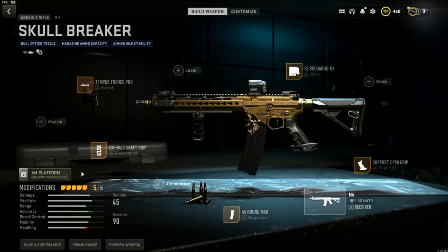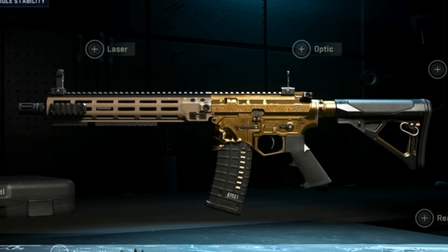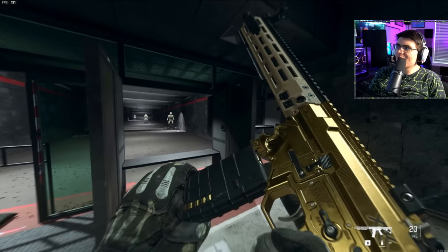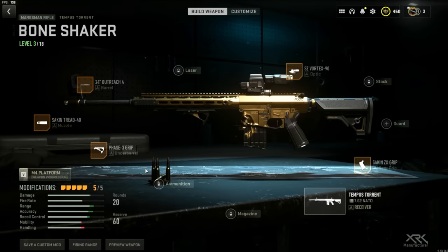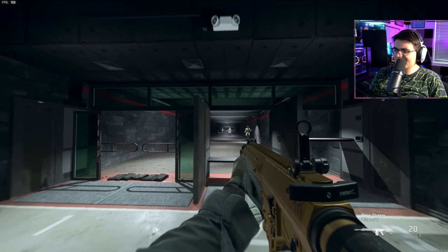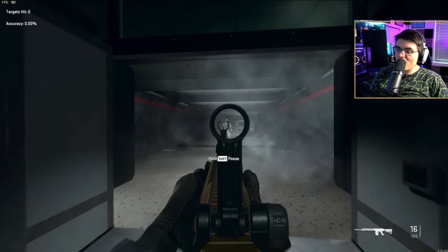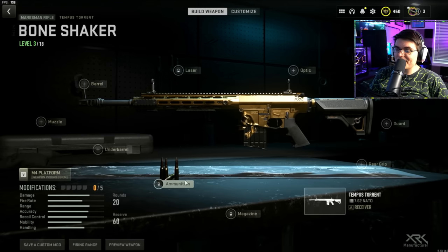Now for the most important test — let's see what happens when you start removing the attachments on these blueprints. Some blueprints get ruined when you do it. This one looks a little bit weird with attachments removed, but the good part is there is no ammo type on this. So even if you remove all the attachments, you're still going to have the tracers and death effects — but the weapon's going to look pretty weird if you take that barrel off. For the Tempest Torrent, if you take all the attachments off, it doesn't change it nearly as much. This one also didn't have an ammo type, so if you take off all the attachments, you're still going to get all the tracer effects.